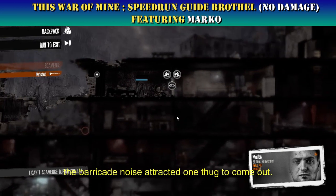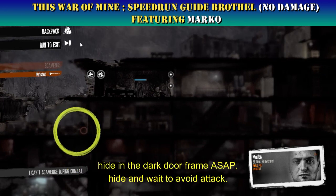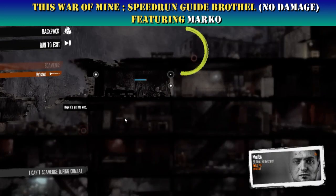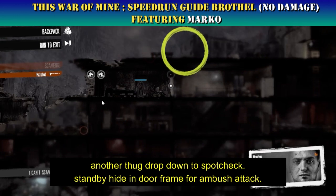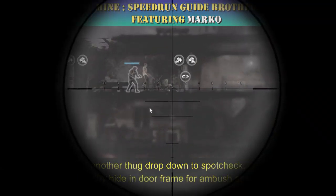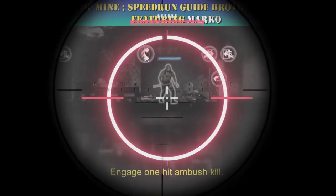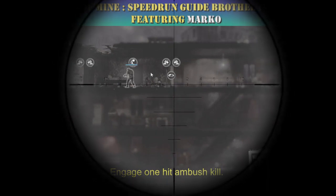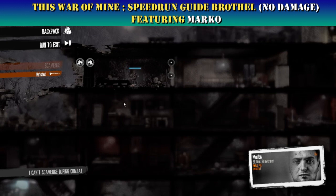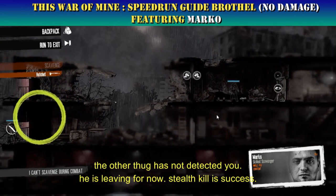The barricade noise attracted one thug to come out. Hide in the dark door frame immediately — hide and wait to avoid attack. Another thug drops down to spot check; standby, hide in the door frame for an ambush attack. Engage with a one-hit ambush kill. The other thug has not detected you — he is leaving for now. Stealth kill is a success.